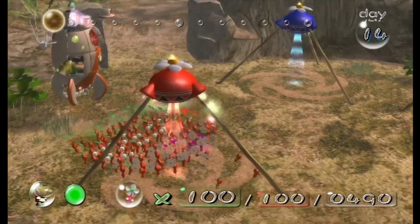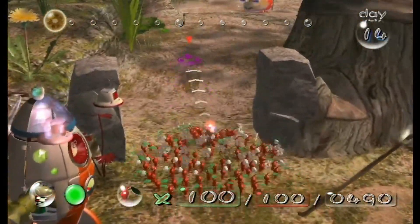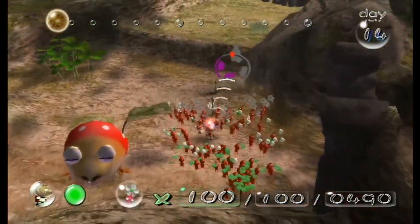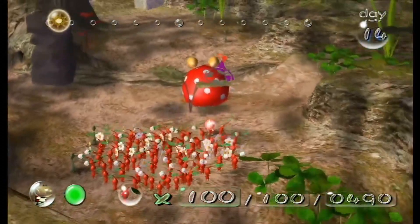Because Pikmin AI being Pikmin AI, they don't take the ship part through the water, even if it's Blue Pikmin. They take the shortest path — which actually is the shortest path — the ledge. But they walk past this Bulborb, so I'd rather defeat him just so the Pikmin don't die.